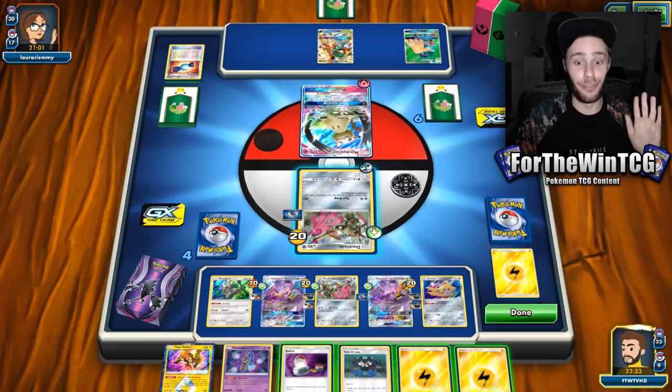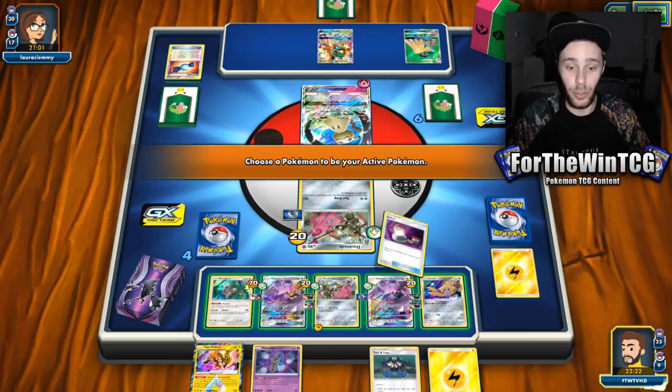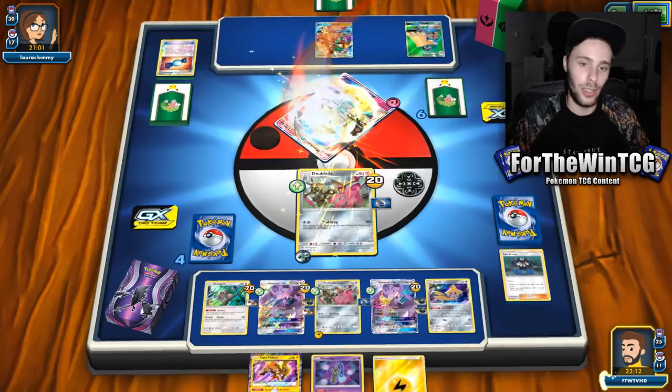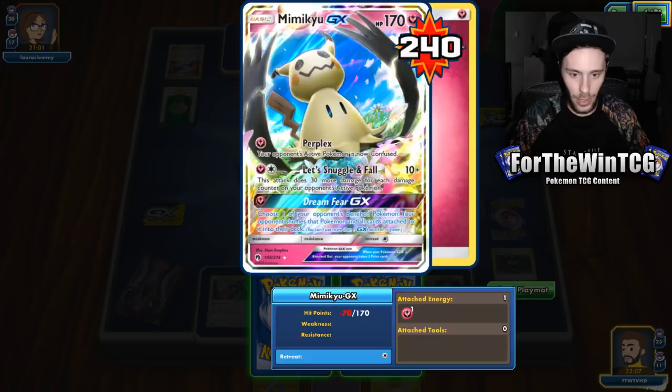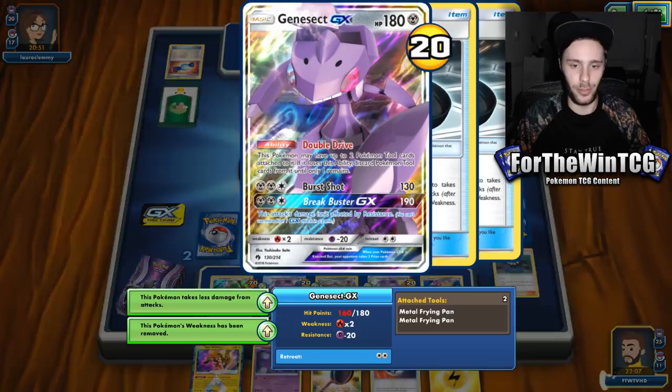We're going to use Tate & Liza just to accommodate for retreat. We're going to go full greed here and just take this thing out again. We're hitting 480 with weakness — still hitting 240 non-weakness. We're one-shotting these Decidueye so we are in a very good spot. We don't even need Shrine of Punishment in this deck — it's just too powerful.